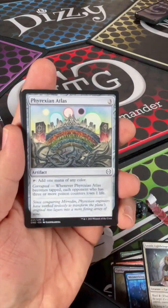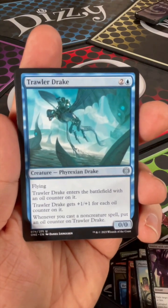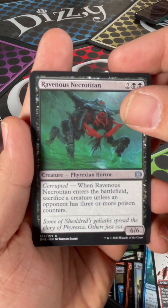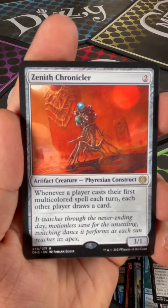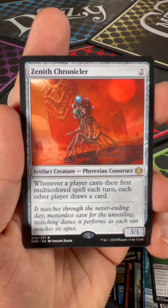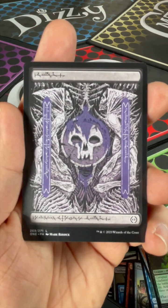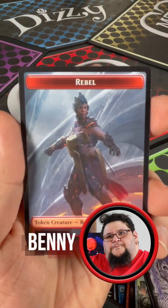Oh, a goblin — puts in another goblin. Anoint of Affliction. The Trawler Drake. Anointer. Ravenous Necrotitan. Zenith Chronicler — for two, artifact creature fraction constructs. When a player casts their first multicolored spell each turn, each other player draws a card. That's kind of cool. The Fleshless Gladiator — a skeleton, I guess. And a fancy Phyrexian Swamp. Swampy Swamp. Nice.